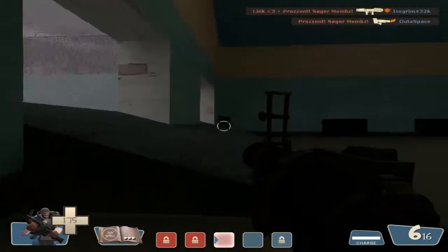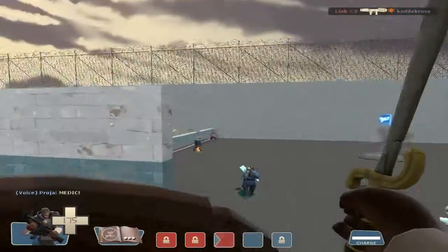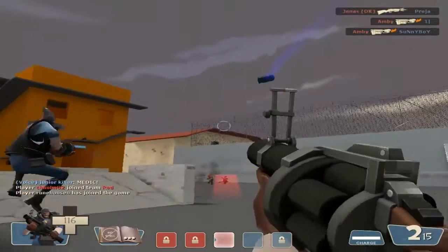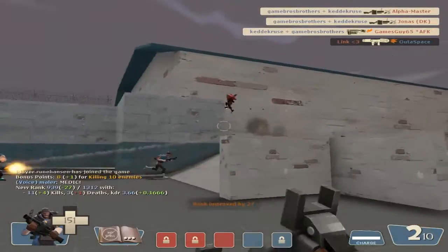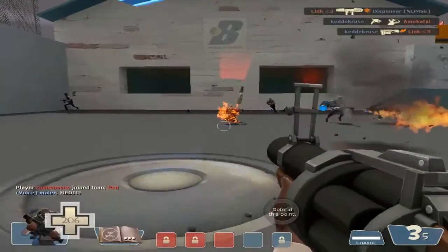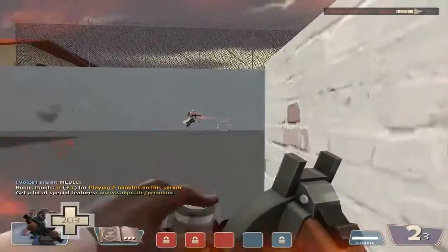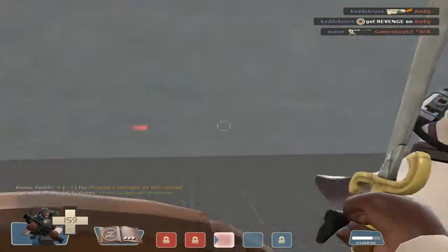I want to get rid of the sticky jumper real quick. Now you can see I don't have the second inventory slot, but when I take out this shield I can charge. Oh damn, I kind of missed him. You can also equip Ali Baba's Wee Booties to improve charging direction, but I don't really see the point. I'm just gonna use my normal grenade launcher — I'm more useful at range.